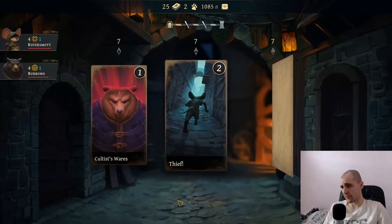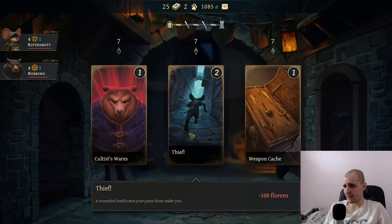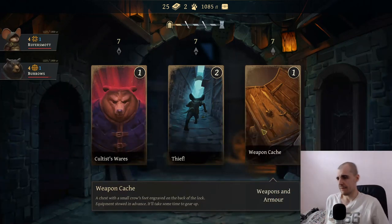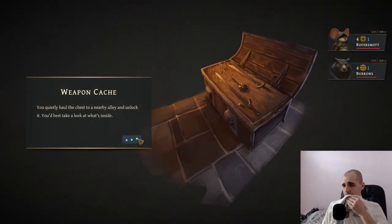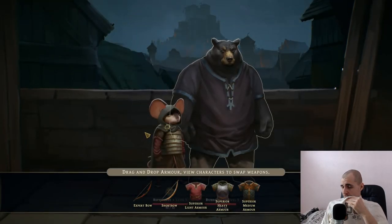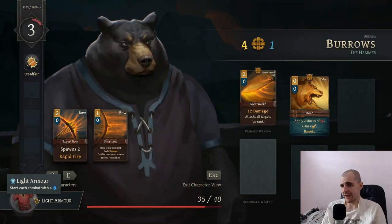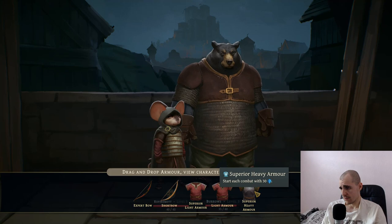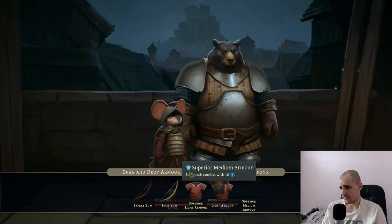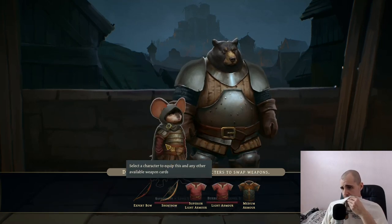Now weapon cash - that might be interesting. We can buy cards. This is a thief who steals money from me - wow, can't wait for that. We can go for the weapon cash, we can buy cards, but let's just find weapons instead. Wow, bow. Superior heavy armor - we can just look at it. So we have light armor that starts off with six armor. That was just a regular medium armor. Now we have a superior heavy armor. What about the bow though?